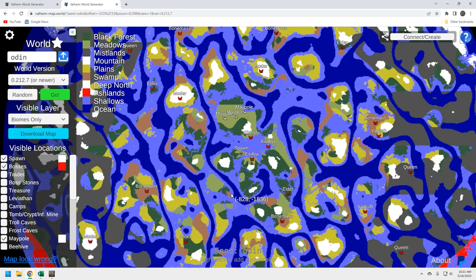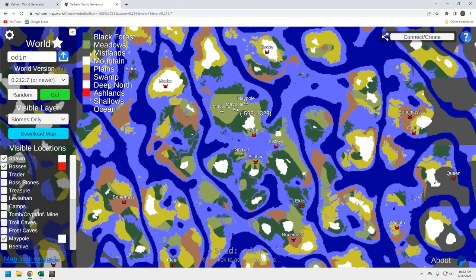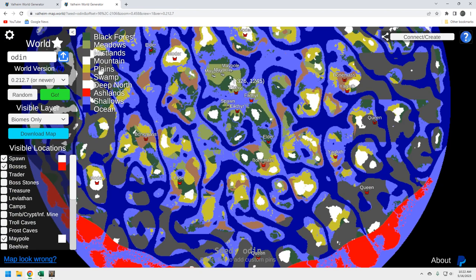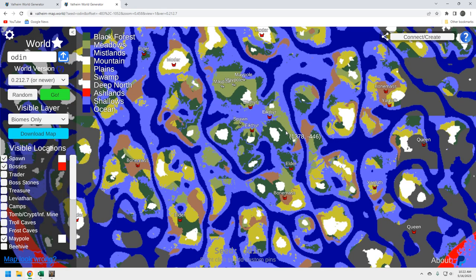Overall for the bosses it's mediocre — a little challenging, you'll need a boat to reach them, but not the end of the world. If you're based up here you should be able to run to Elder and Bonemass. After Bonemass, pick one of the Moder locations and sail up for access to Yagloth and then the Queen. Also keep in mind the Ashlands is coming as the next biome, and having bases down in this southeastern area will set you up well.